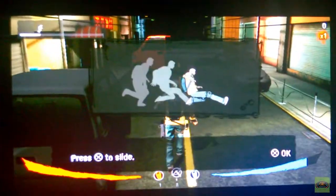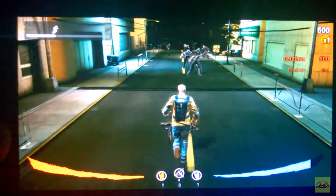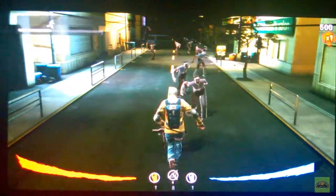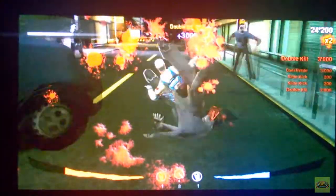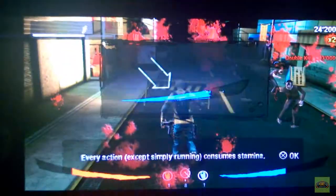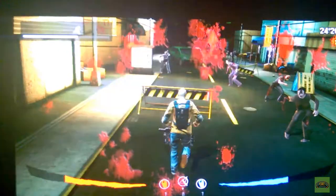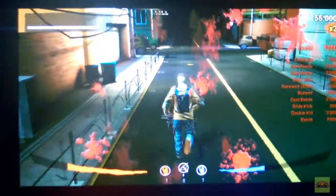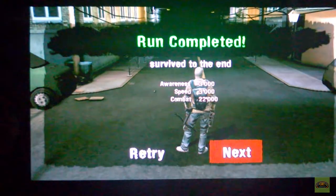Endless Runner — your face buttons do different things. X slides, Square uses weapons if you have one (you don't start off with any), Triangle jumps, and Circle does sort of a kick. The slide and the kick — pretty much anything you do — takes some of your stamina away, as the tutorial describes. Your stamina will come back in time, but because you don't stop running, you're endlessly running, often in harm's way. There are zombies at the beginning of the game who can kill you fairly easily, so be very careful.